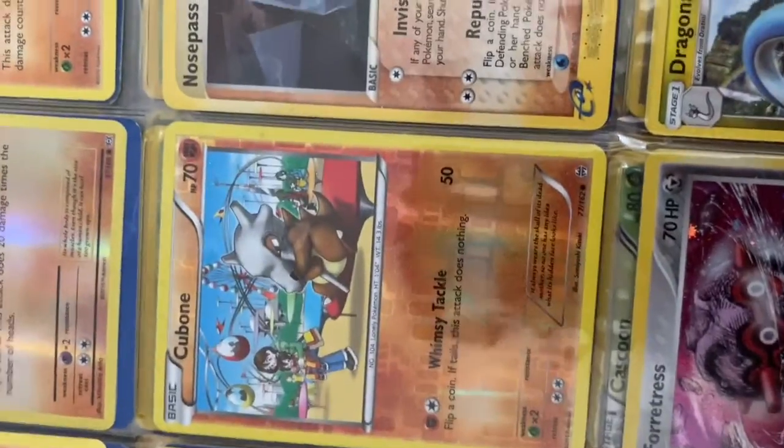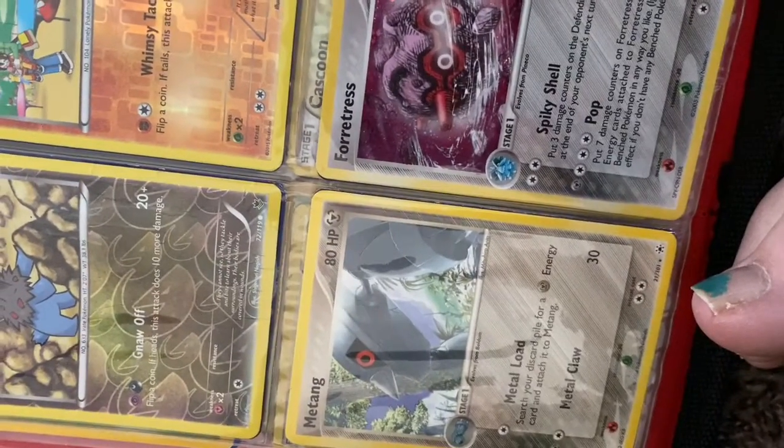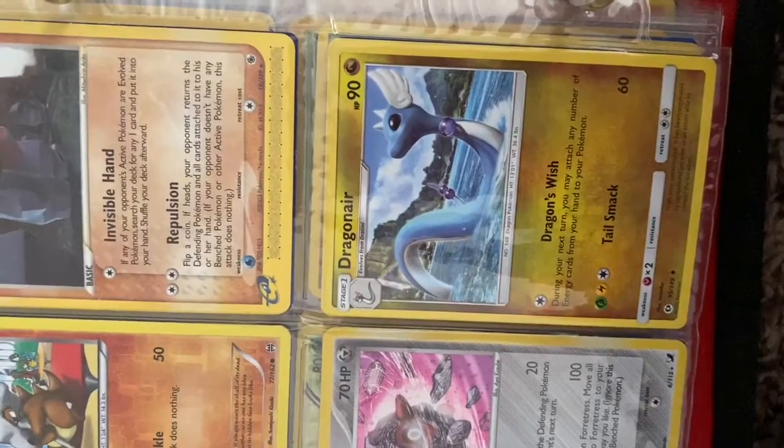Another Cubone — that's the same one but it's in a different spot. Cubone. Nosepass, Metang Fortress, which is shiny. Shiny. Dragonore.